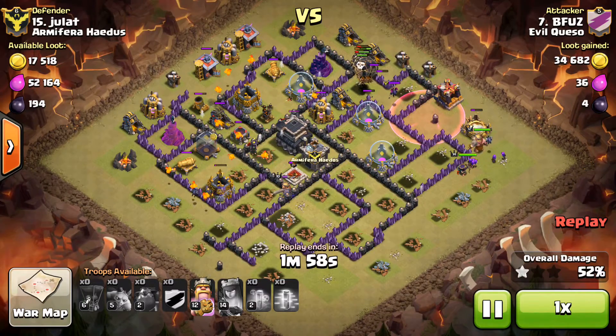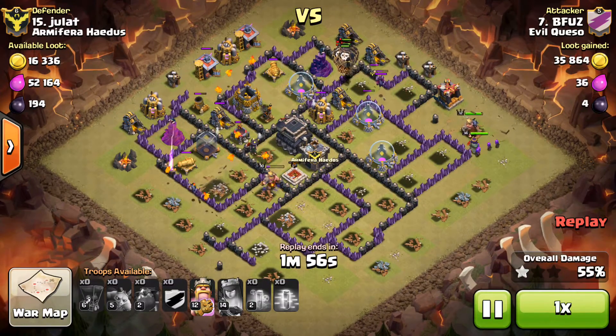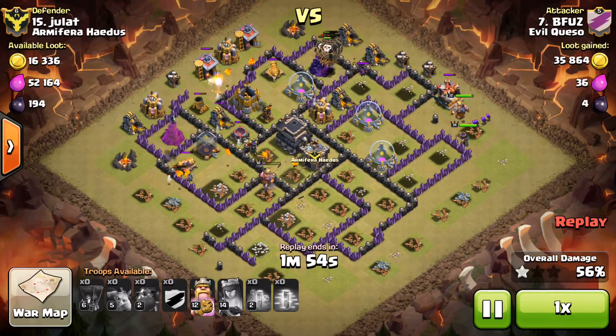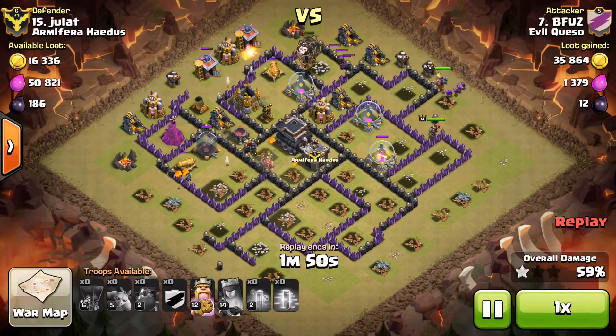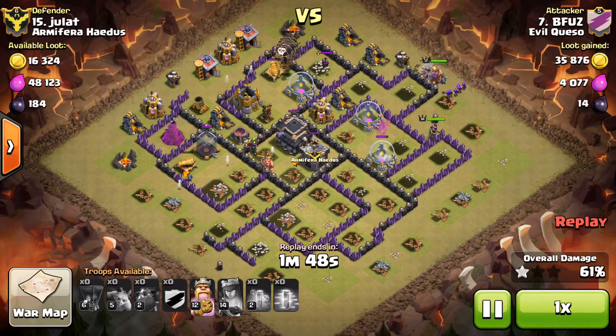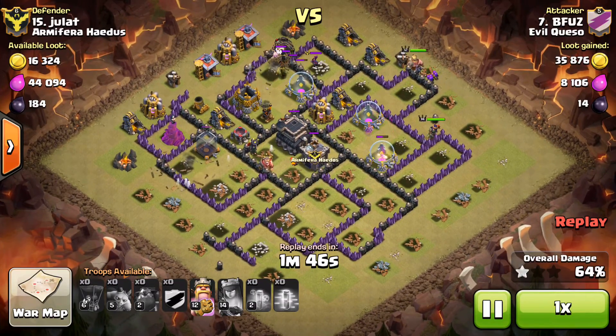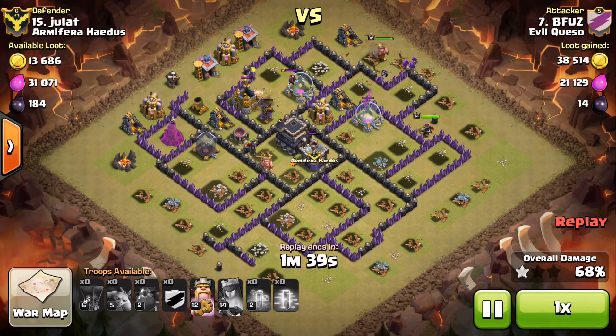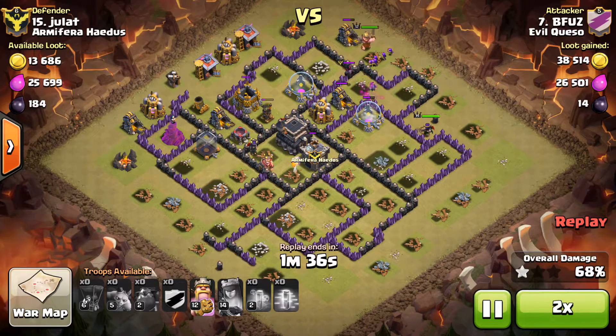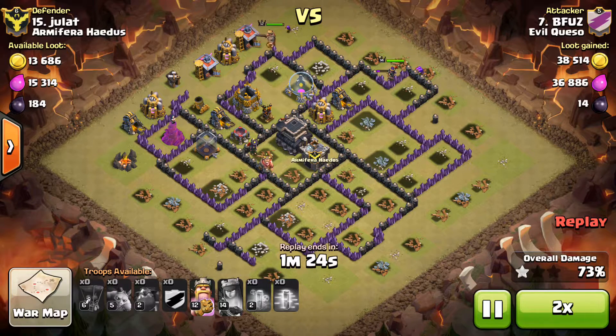All the lava hounds are splitting and putting in work. You can see there's one air defense left — it looks like it could be problematic. There's a minion chasing around his balloons, but fortunately he still has quite a few left. The final air defense is working on his balloons and it's even going to manage to take some out. Speeding it up, he basically killed everything other than one mortar and a wizard tower.